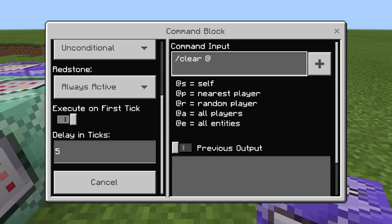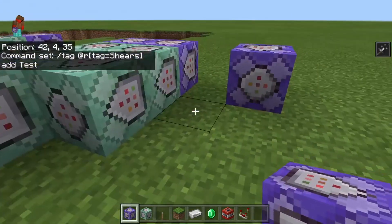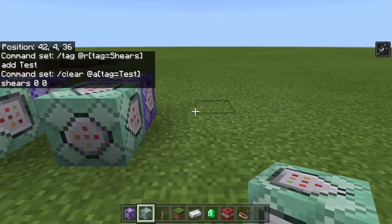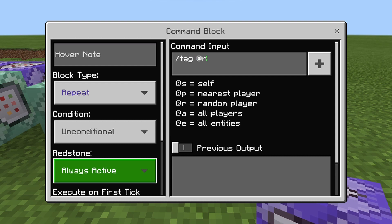So slash tag at r tag equals shears add shears add — I'll just put 'test' for this. And then after that, we'll do slash clear at a tag equals test. And it's going to be shears 0 0. We're going to have to set this up here. Slash tag — alright. So this is just making it unbreakable, which makes it a lot easier. Tag equals shears add check. And this one should be a bit quicker.